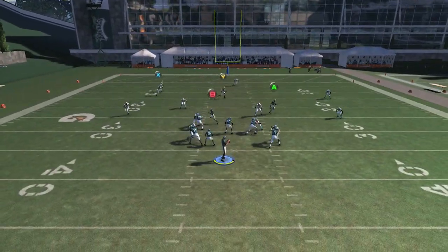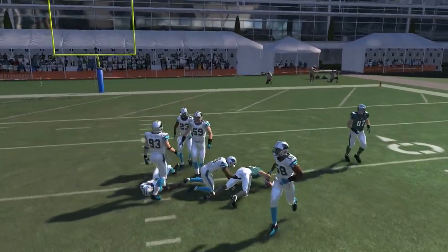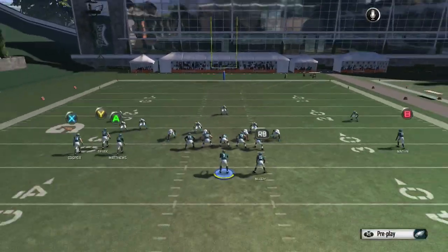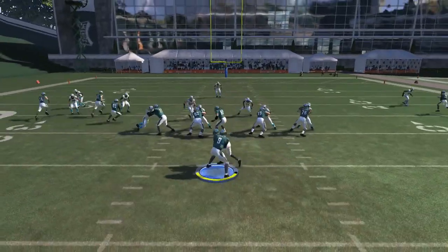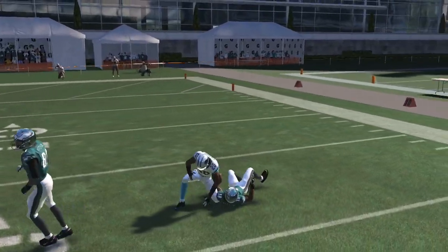Then occasionally go deep with it. As you can see right there, once you motion the X receiver in one step and then snap the ball, it allows them to get inside position most times — not all the time. And with the lone receiver, if you want to mix it up, you can put them on a curl route.